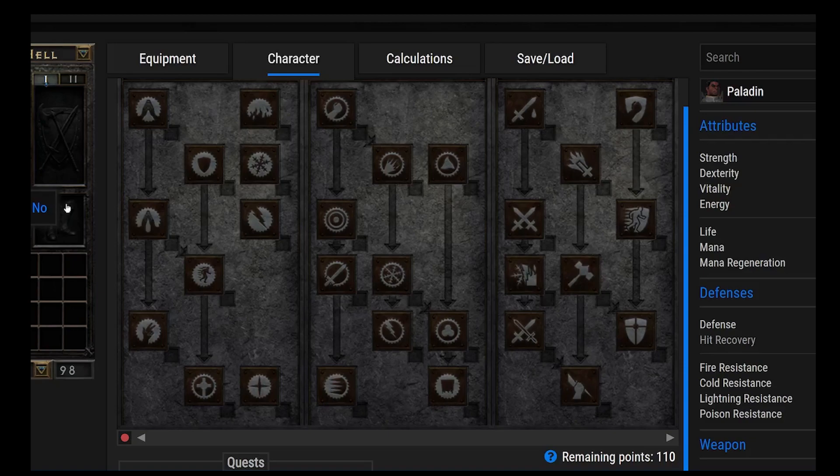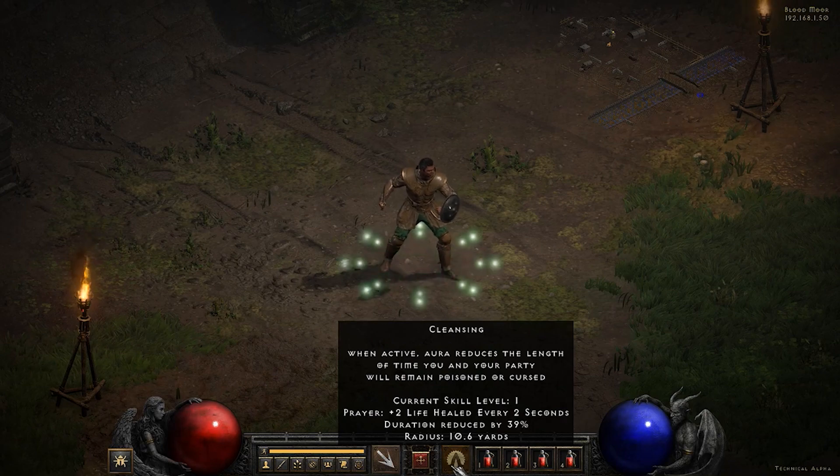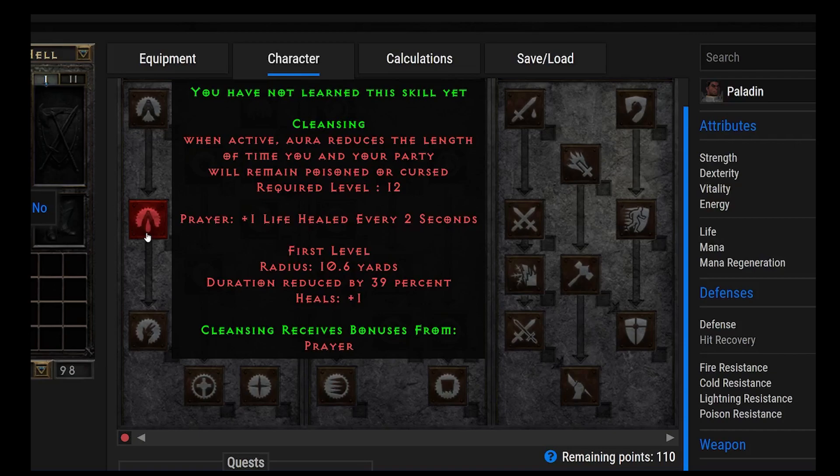Moving on to Cleansing. Cleansing is nice because it will reduce the length of time you and your party remain poisoned or cursed. There are some nasty curses and powerful poisons out there — things like Amplify Damage or Decrepify where you can't move and can't attack very quickly. Cleansing can be an excellent way to get rid of those quicker. You might just put one point into it and get plus skills to make it a little bit stronger.